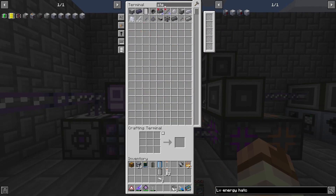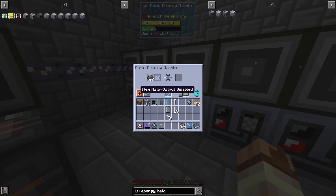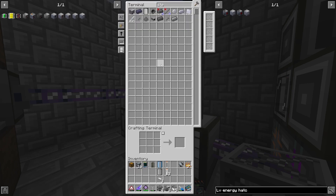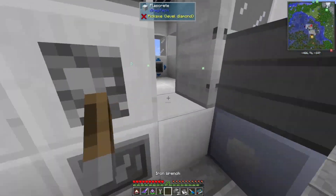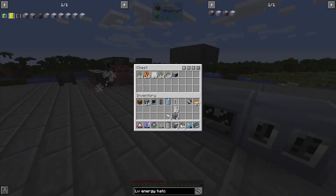Let's go ahead and get a full stack, plop that in there, set it to not auto-output, and see if we can actually craft this already. We are missing one circuit, which I don't think I have any set up in here. We just need the soldering alloy - I know I finished making that and getting it melted down. Let's go ahead and grab that and the extractor. That'll get us another four of those circuits.